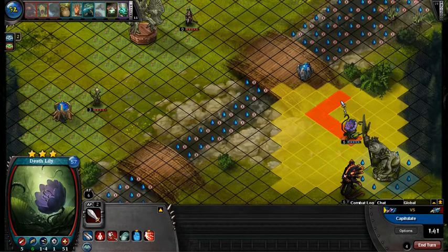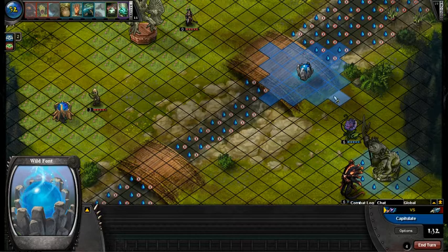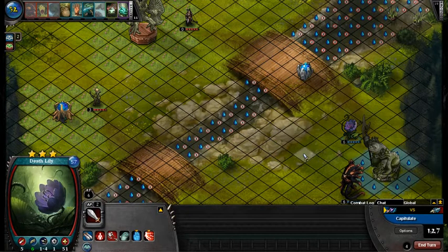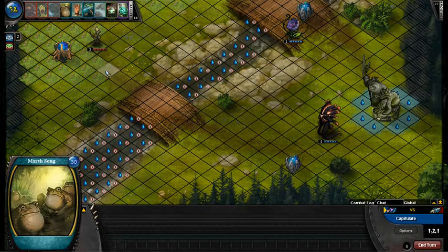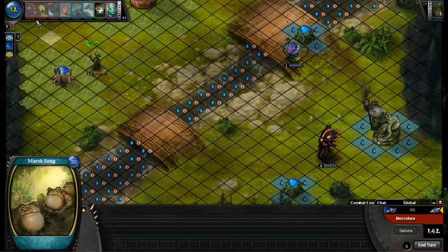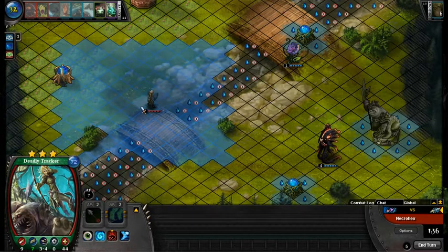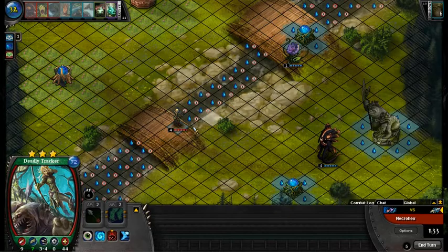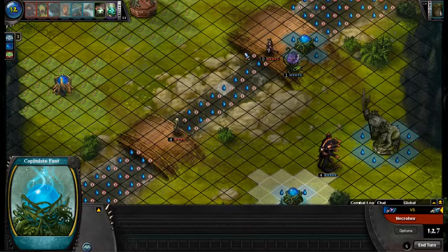I could have gotten away with just the one deploy last time, or inspector up close. So the question is do I move here? I suppose I do because everywhere else it's a bit awkward to stay within 3 of water. Marshes on early because next turn I can still deploy — I can deploy either of those. Threatening font — pretty standard.